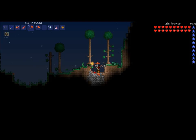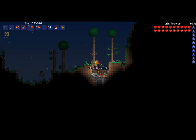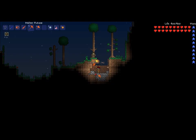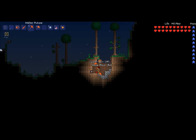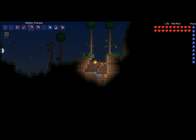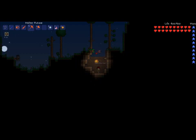My pickaxe is brighter than you, orb of light. What do you have to say for yourself — ooh, a zombie! Hello, Mr. Zombie, how are you tonight? Good? Awesome. Have a nice day. Why won't you die? Thank you. Oh, look — it's an eyeball thing. What are those things even called? They are called demon eyes. I knew that.